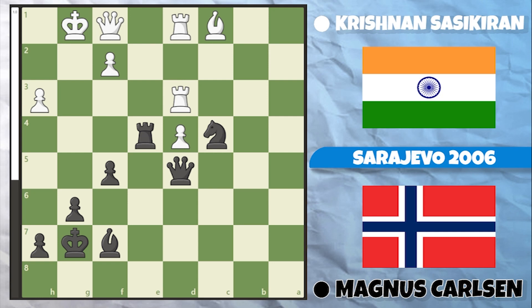Hello everyone, welcome. Today we're going to look at a chess game played in 2006 between Indian Grandmaster Sasikiran and Magnus Carlsen, from Magnus's perspective. In this game he was actually losing, and I want you to imagine you're Magnus Carlsen and see how you would respond and defend this position.